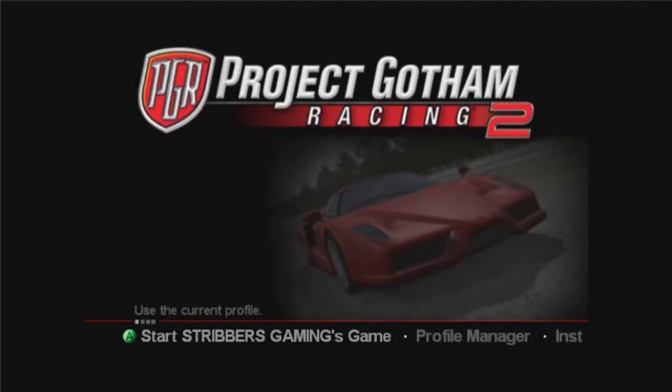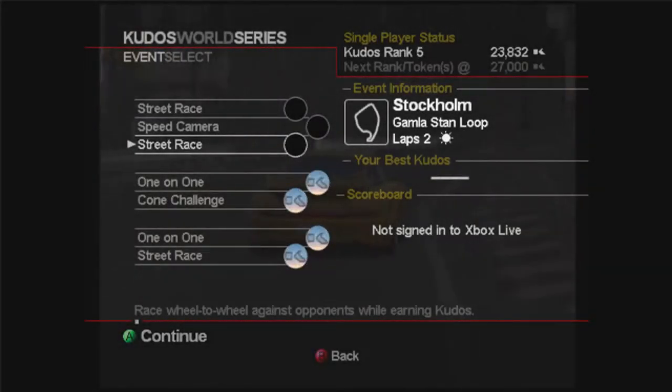Hi guys, Stribbers here. Welcome to episode 2 of my Project Gotham Racing 2 Road to Platinum series. In the previous episode we smashed 4 platinum medals in the Compact Sports series and we're going to be doing the next three in this episode and also the first race in the next series that we unlock.